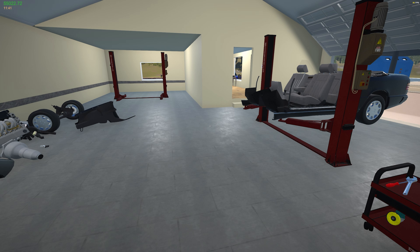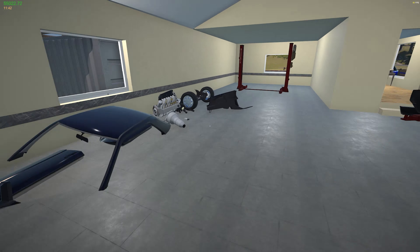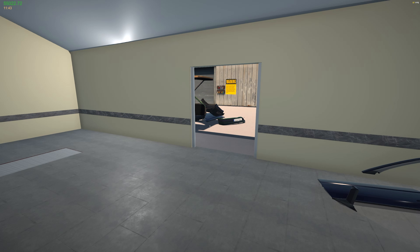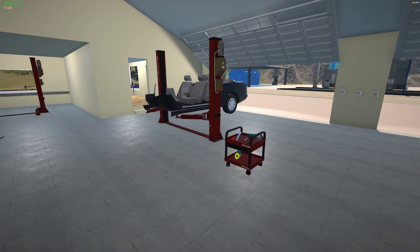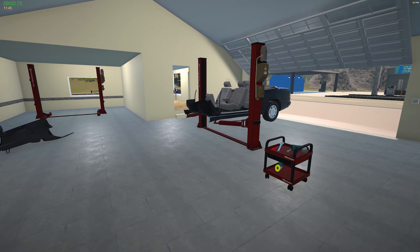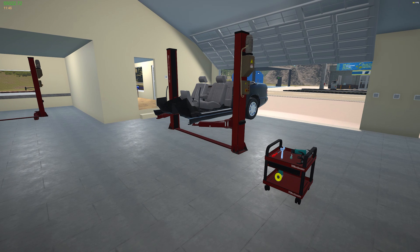The next video we'll go to the junkyard and get the parts for this car. I gotta make a list so when I go to the junkyard I know what I'm getting. I gotta get a trailer — hopefully that car will pull it. I might pull a Ford out of the garage and see if they fixed it or not. If it pulls the trailer it's fine. Anyway, thanks for watching, I love you guys, I'll see you in the next one.